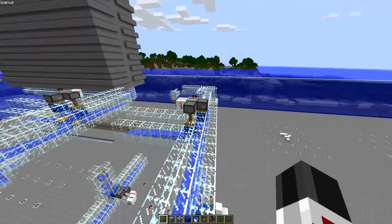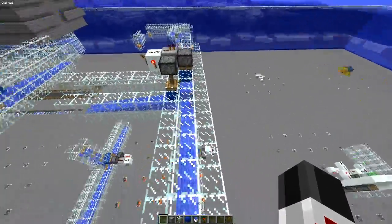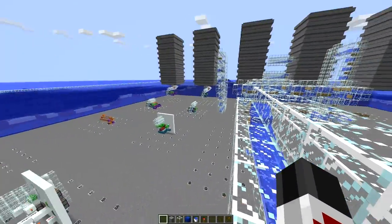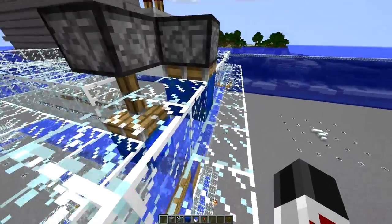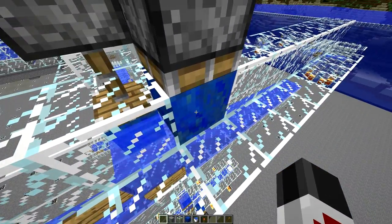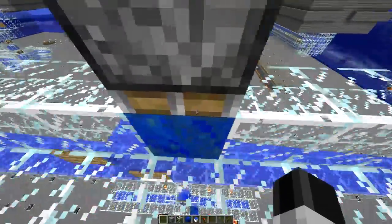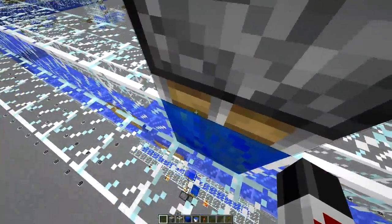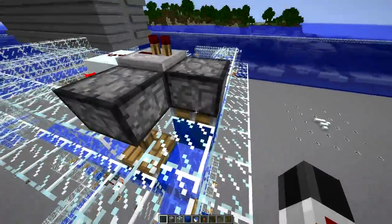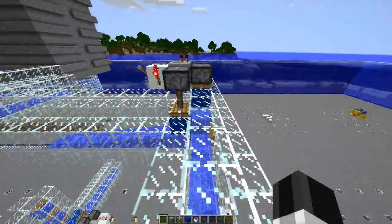Even though I made all this out of glass, it's probably a good idea to use solid blocks for everything that's glass. And it's a good idea to have the solid blocks — like lapis lazuli — be a non-solid block like glass instead. As these pistons come up and go down, you might clip one of your mobs in the head and make them take a little bit of damage. So you've been warned.